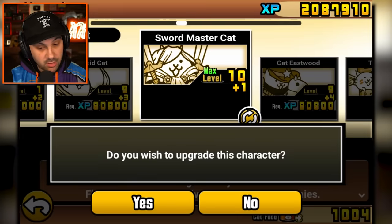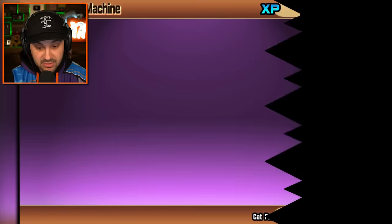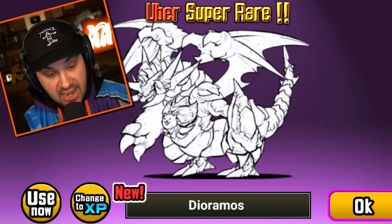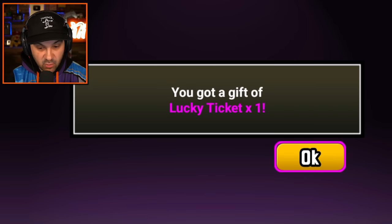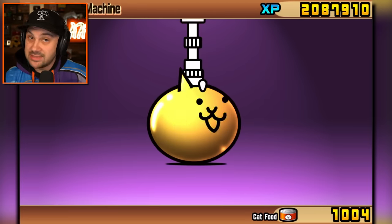Swordsman cat — you are the sword master cat. That guy is buff. He gets work done. Dioramas — yeah, welcome to the squad! Super mega rare — they call them uber rares, I guess. That was a good pull.